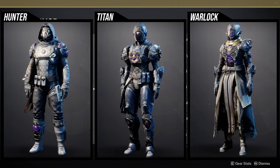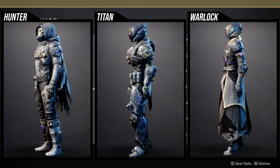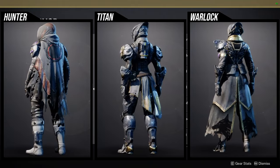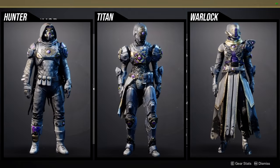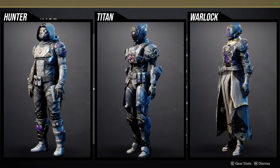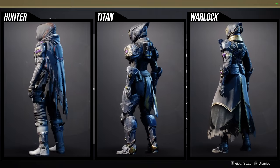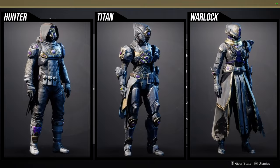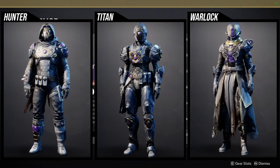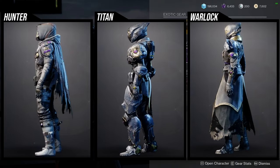Titans: the helmet is okay, arms are okay, chest piece is okay, boots are probably the best piece, and the mark is definitely the best piece - it gives that old school D1 marks vibe. I'd recommend the mark. Warlocks: the helmet is really cool, arms are kind of boring, the chest piece - funnily enough that's essentially an iron banner chest piece because you can see the trees on the front of it. The boots are kind of boring and the bond is kind of boring. I'd recommend some of the pieces I highlighted.